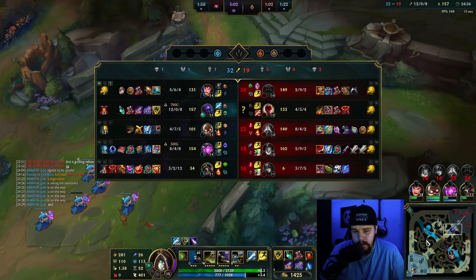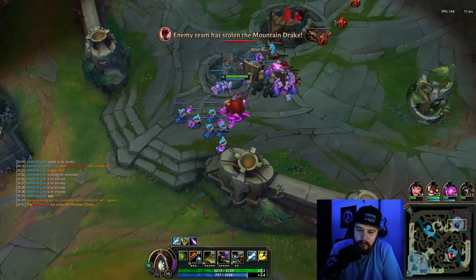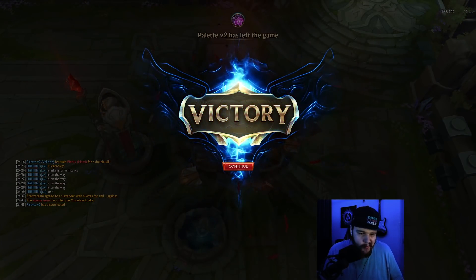Dragon here is a bad move because we can literally just end — they're all dead long enough. They have Fefted. That's it for Jax. I would finish this build with Death's Dance and then probably Guardian Angel or maybe a tank item.